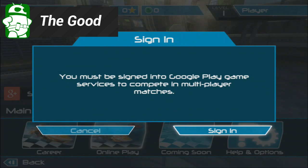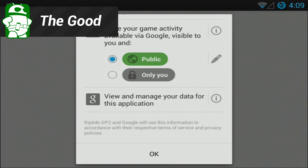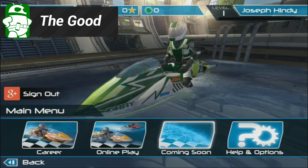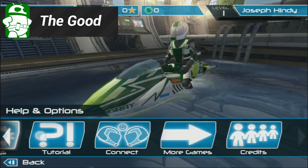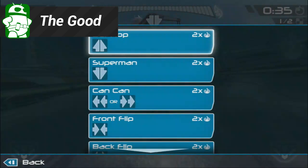Here's what we liked about Riptide GP2. First and foremost is the gameplay improvements. While the game controls and physics haven't changed too much, the game's depth is a phenomenal improvement over the first game, especially the Play Games integration. There is the longer career, the ability to upgrade jet skis, the online multiplayer, and with all the new settings menu items, it really does feel more like a console game than most Android games. This is something we've all been waiting for out of the gaming industry.